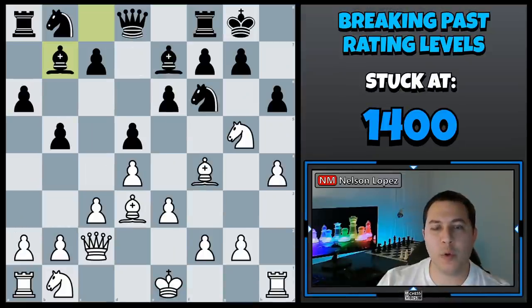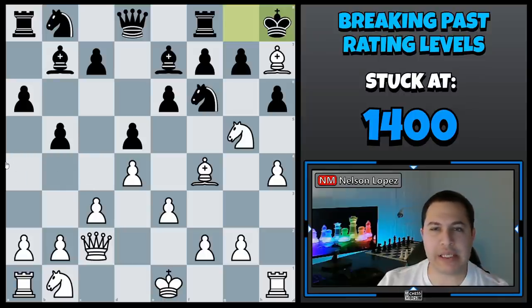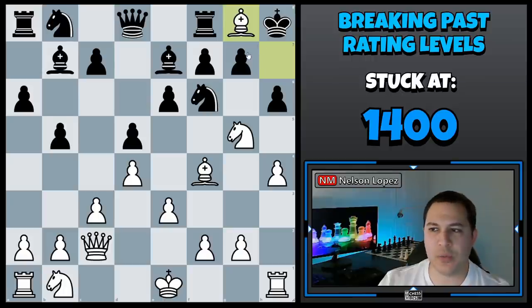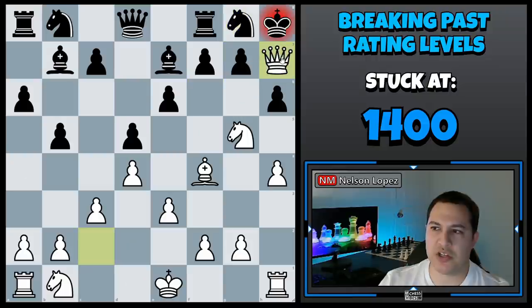This is a position from one of my games from a long time ago — I was about 10 or 11 at the time. I played bishop to h7 check and my opponent played king to h8. I played bishop to g8, and my idea was that if he captures with his rook, I'm going to take on f7 checkmate, because my queen covers h7. And if he takes it with his knight, I'm going to play queen h7 checkmate because the knight no longer defends the h7 square. I thought that was a really brilliant move.